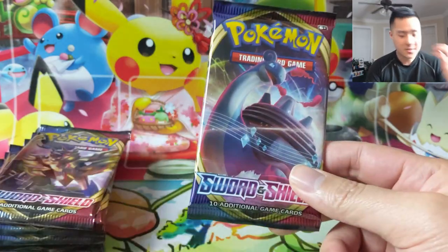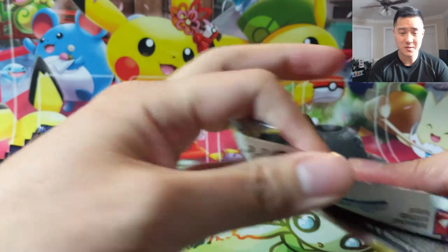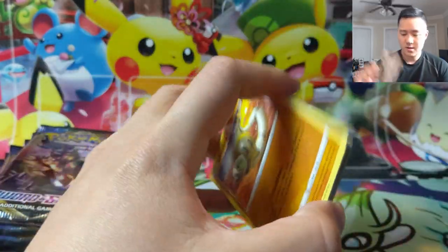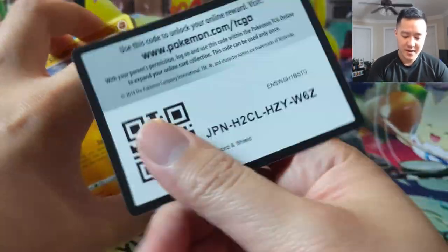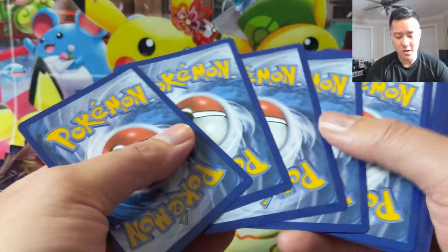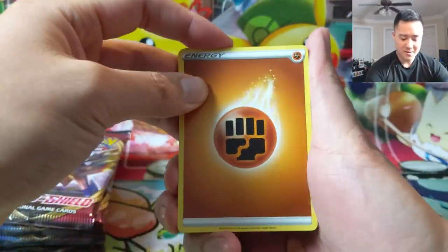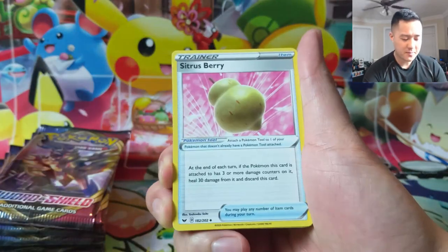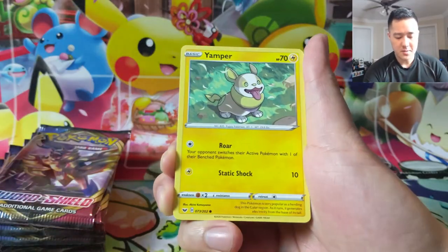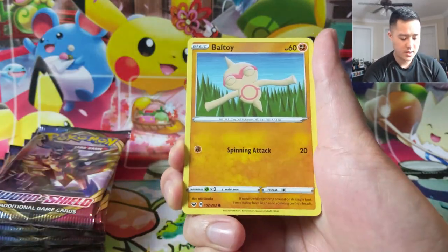Let's get into the packs. We got some great results from our first booster box. For ETBs there's no guaranteed ratio, so we could get anything — multiple hits or zero, which would be very disappointing. I just want to make sure we get at least one ultra rare or better and I will be satisfied with this opening.